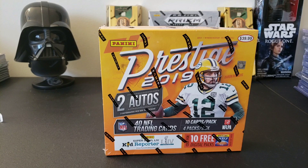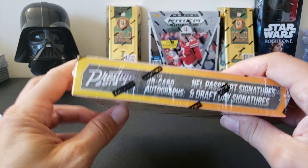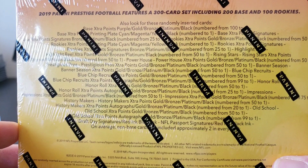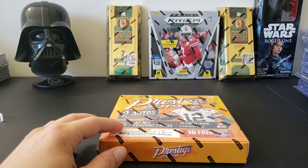Hey everyone, thank you for joining me today. I have my second box of 2019 Prestige football ready to break open and rip for y'all on the channel. Hope you guys enjoy this. So like you've seen before in my last video, it comes with two autographs. You have the potential of getting some really nice cards in here. Low numbered cards, on-card draft day cards of rookies, and NFL passport signature cards. Lots and lots of parallels you can find in here. There's four packs, 10 cards per pack. So let's crack this open and see what we get — hopefully something great, or nothing at all. We'll see.